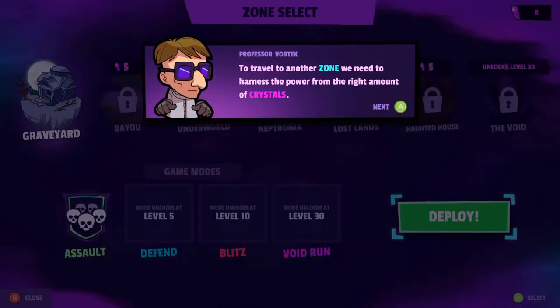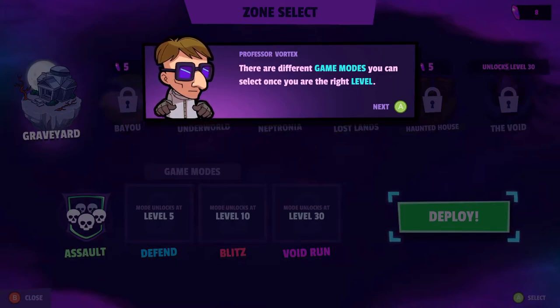Travel to another zone. We need to harness the power from the right amount of crystals. Research shows each zone has different weapons, costumes, and sprays for you to find. You can unlock the zones in any order you choose — unlock the ones most interesting to you. You can check the codex to figure out where the loot you want is. There are different game modes you can select once you are the right level. Choose a zone and a game mode, then deploy to start your run.